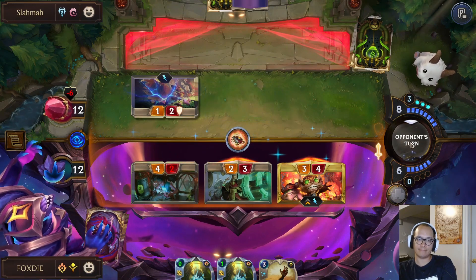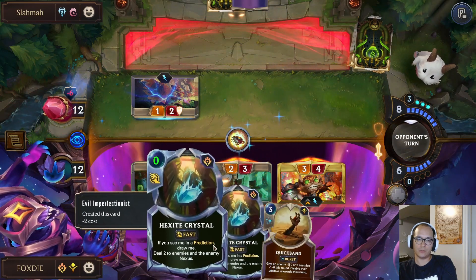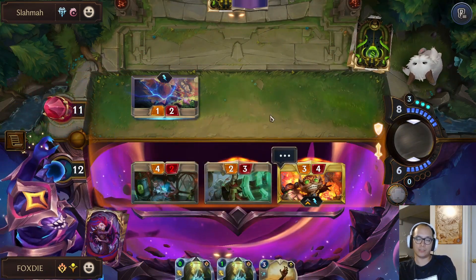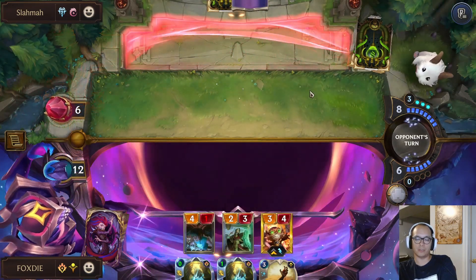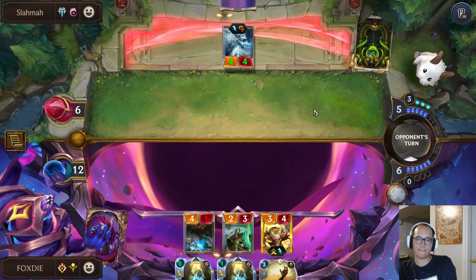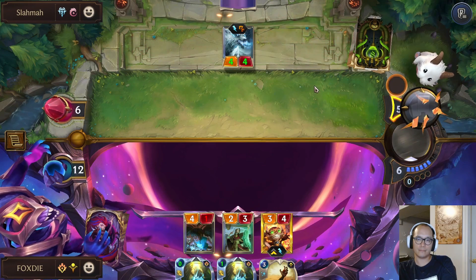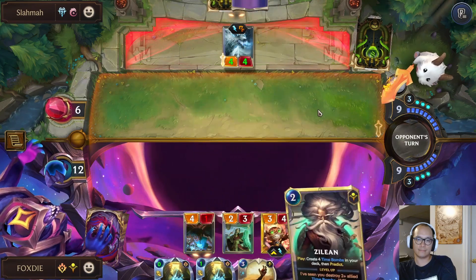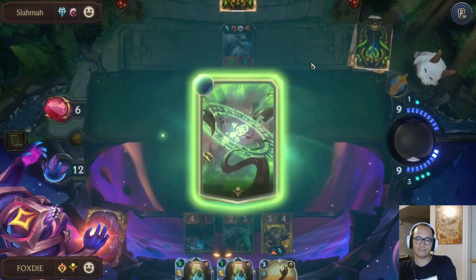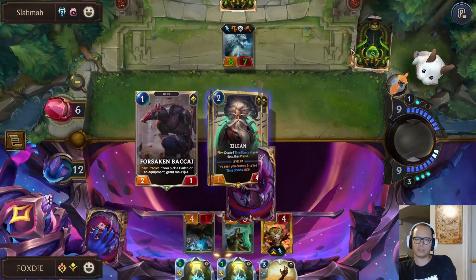I don't think I need right at all — Quicksand is probably just like a good insurance sort of thing. I could have just opened with Hexite Crystal, but if like a top-deck Warden or something would be a bit annoying. Okay. Zillion — find more crystals. Oh, no crystals, Zillion — what the hell?